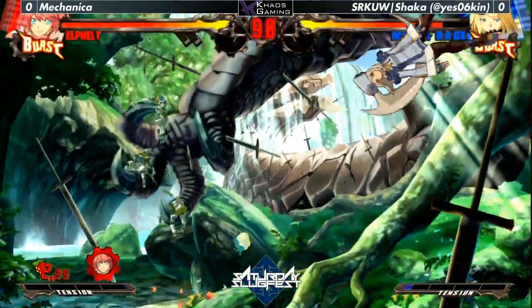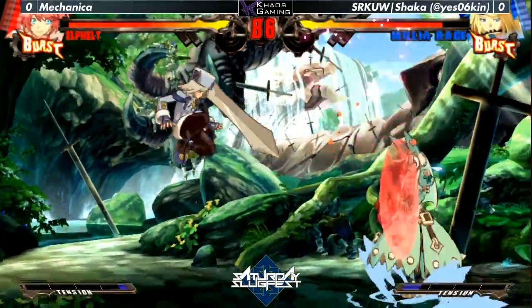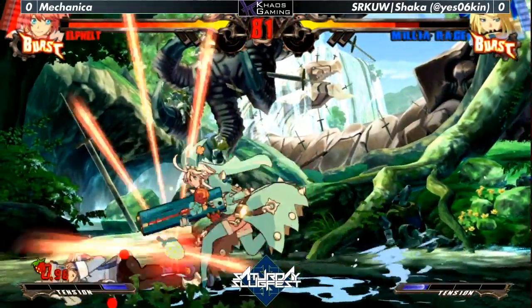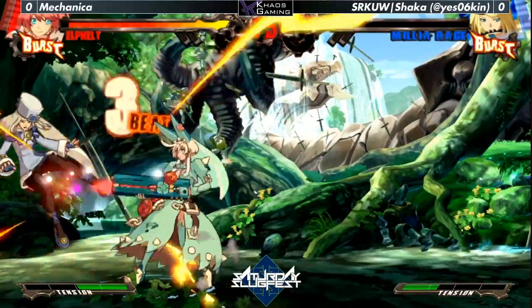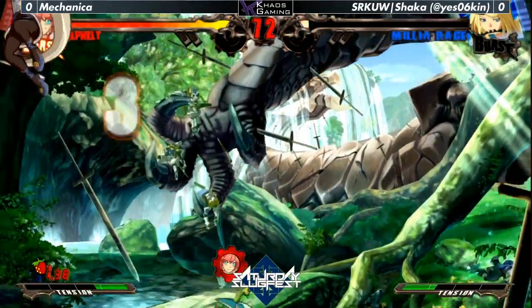The neutral for Melia in this match is kinda hard. Alphalt is really, really dominating with her 5H. Interest in barbell is best. Nice pickup. Mechanica is just going in right now — it's kinda hard to get past all that.